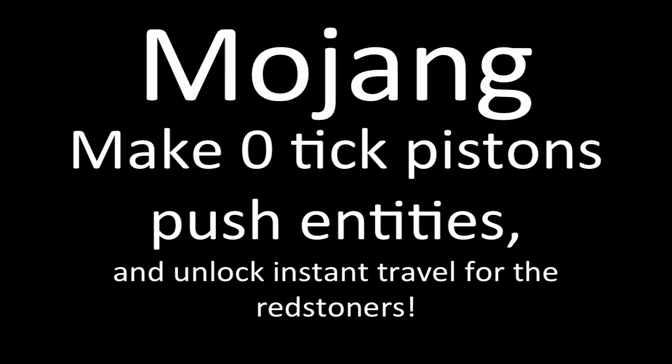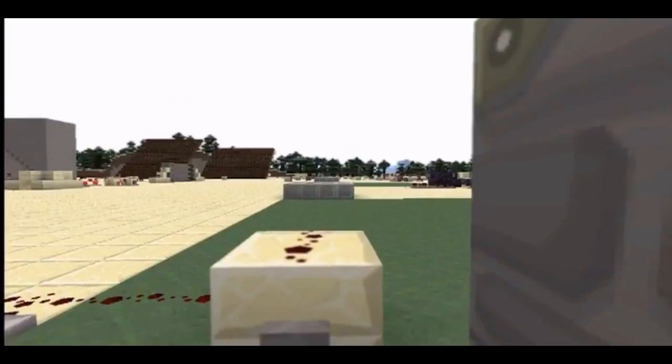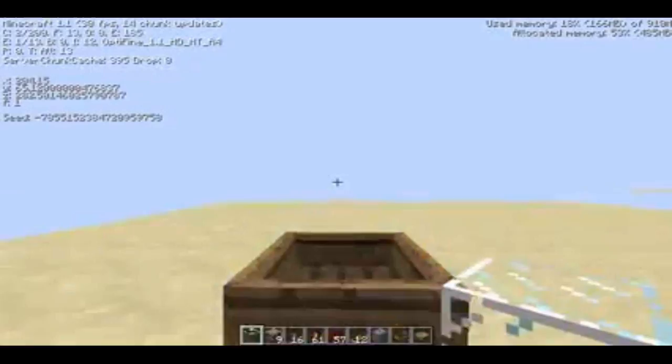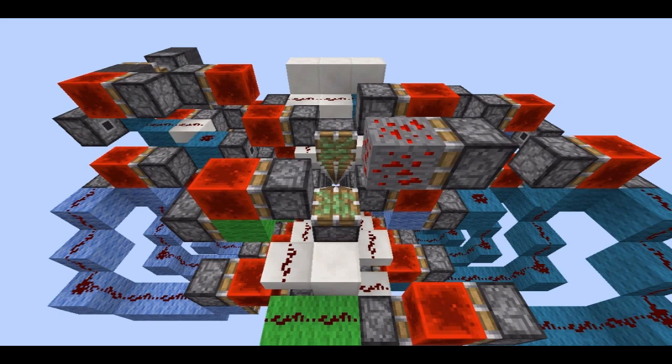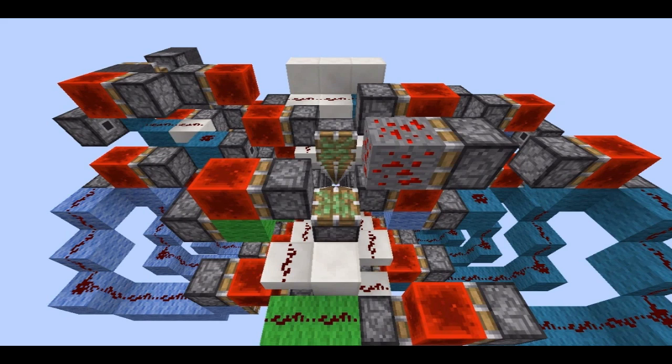I feel the most complex form of transport — piston transport — should be the fastest and optimal form of all travel, and that redstone should be the key to unlocking instantaneous travel. I urge Mojang to embrace this technology and give us the gift of teleporting by allowing entities to be pushed instantly by pistons using this zero tick piston quirk. To the rest of you watching: this is not the end of our hopes. I leave it to you to find a way of teleporting players themselves across the Minecraft world instantly in Survival Minecraft.